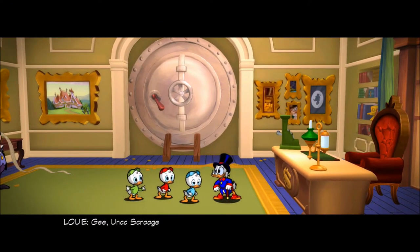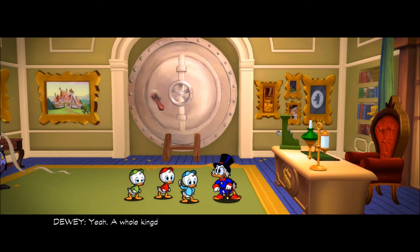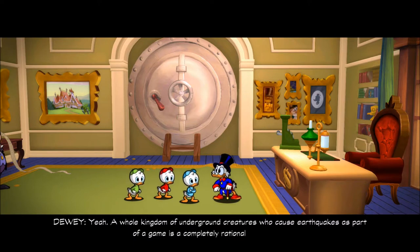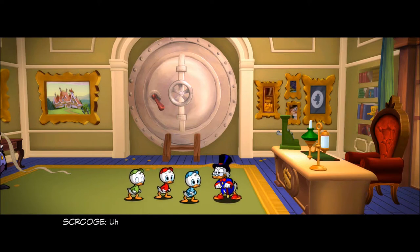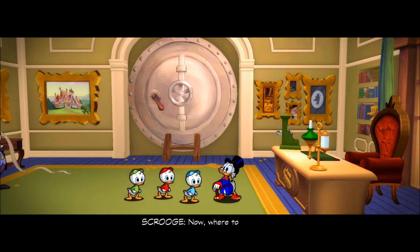Gee, Uncle Scrooge — you mean there weren't any ghosts down there after all? That's right, Louie. It's as I told you, boys — there's a rational explanation for everything. Yeah, a whole kingdom of underground creatures who cause earthquakes as part of a game is a completely rational explanation. The point is, we made it back with the giant diamond of the Inner Earth and gained an entire diamond mine in the process. Now, where to next, lads?